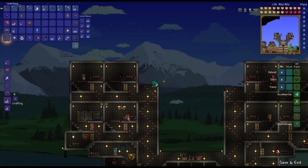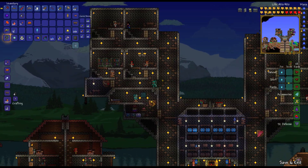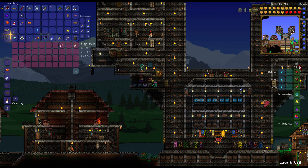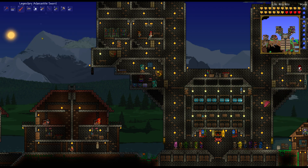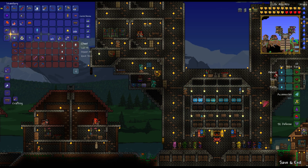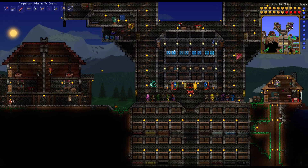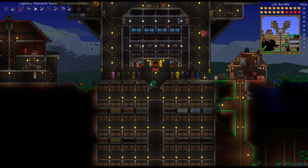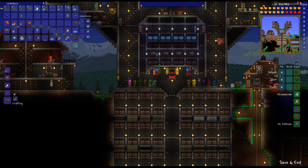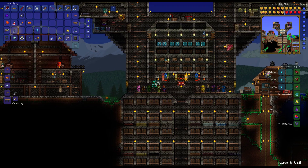So today, what do I want to get done? Well, I've started already with the farm, so I should probably start planting. Let me put away my wings — I don't need to carry them around. I've started with the farm, so I should probably start planting that one. Let me clear up my inventory, because it's very messy right now, and be back with you in a moment.